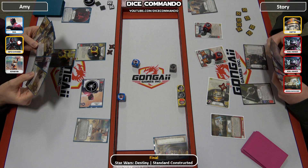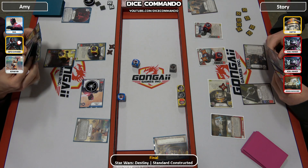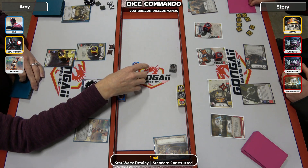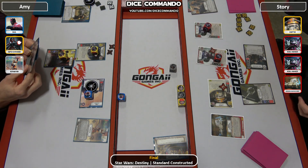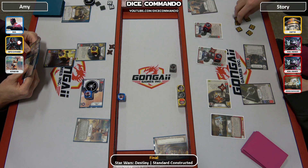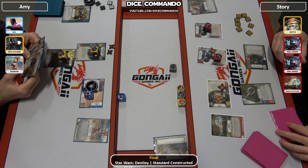Amy is just rolling like crud here. She'll get rid of the hasty because it doesn't do her any good. Reroll — just looking for a two or a three. Gets the one. It's worth it, feels bad but... Now the Dagger looks real good since that melee's out there. Story has all the money in the world.